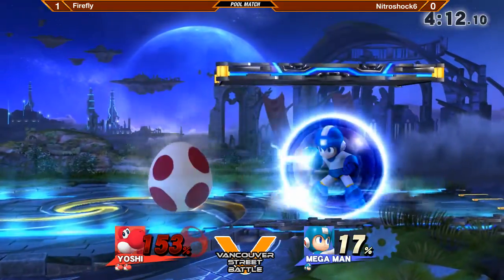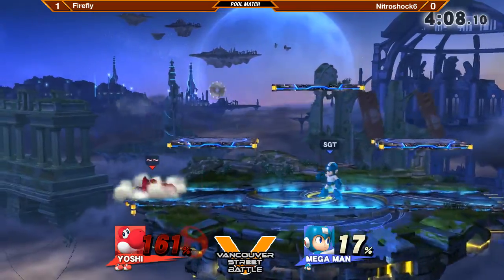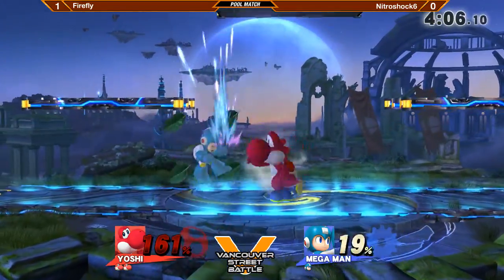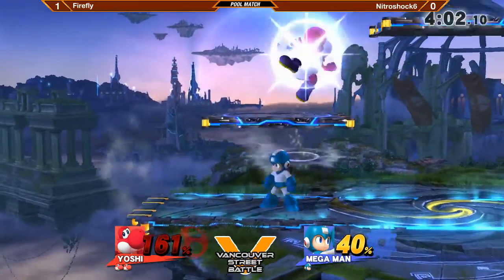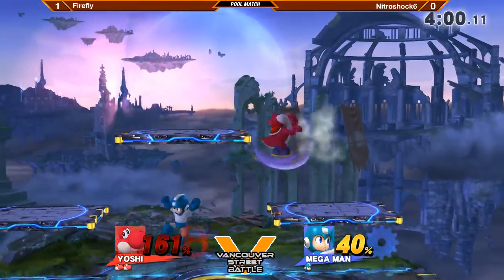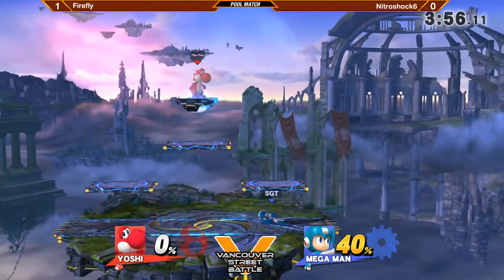Jabs coming out, tries to get a read — ooh, sticky bomb. Oh no. Nitroshock was a little more speedy on that — he could have ran for an up air and tried to get the kill. At this percent it's definitely possible, definitely kill percent for the Yoshi. There's the back air though — that's gonna be enough to take out Firefly.